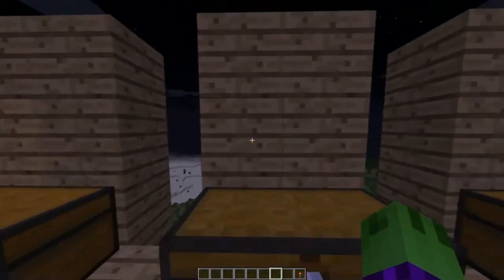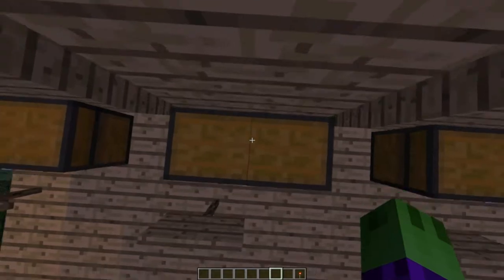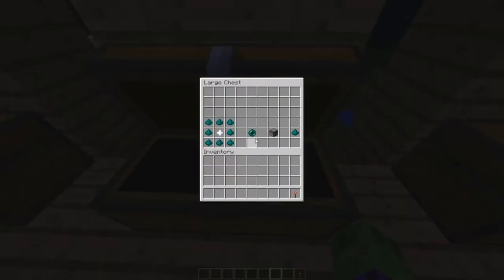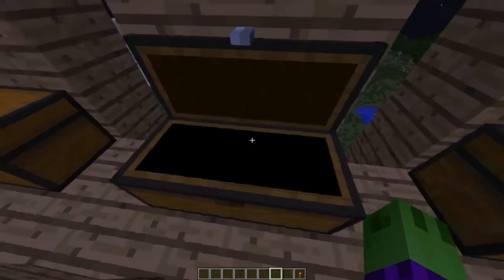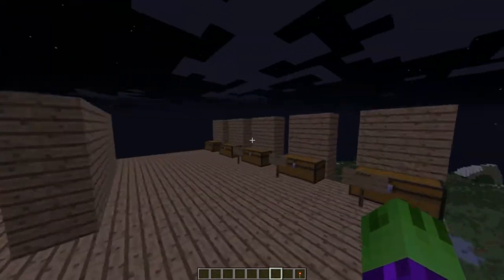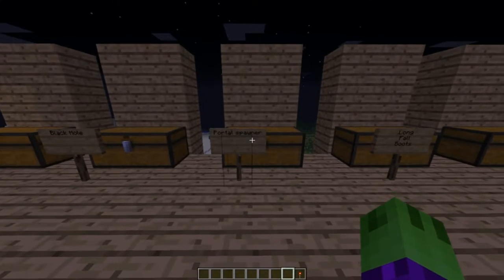You might be wondering how to craft those black holes. You just take ender pearl dust and a nether star — which is quite expensive. To make the ender pearl dust, you take an ender pearl, put it in a furnace, smelt it, and it turns into ender pearl dust. That part is pretty simple.